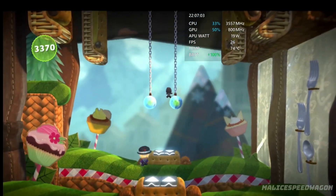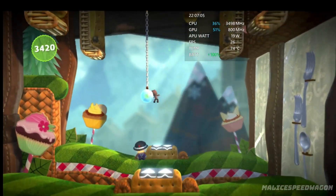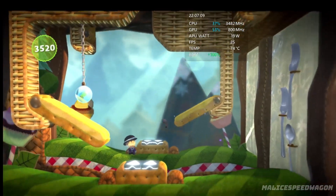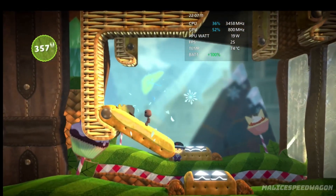Layer launchers spring you from front to back and back to front. Give it a shot. Bounce in and out like a... bouncing in and out thing.